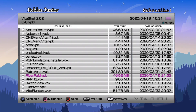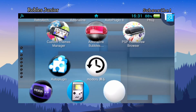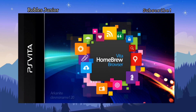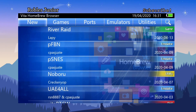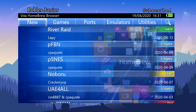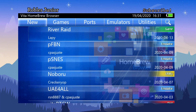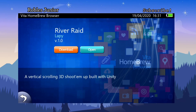Now if you have the Homebrew Browser, we can take a look at that. This is by far the best way to install the game — you don't have to connect to your PC. All you need is an internet connection. In the new section we have River Raid right up here, also under games. It's a vertical scrolling 3D shoot-em-up built with Unity. Just hit download and you'll be all set.